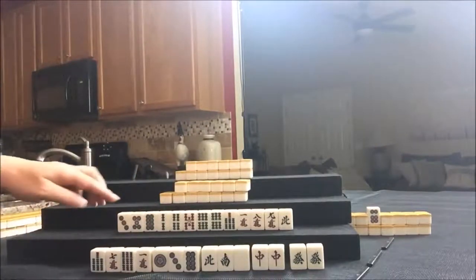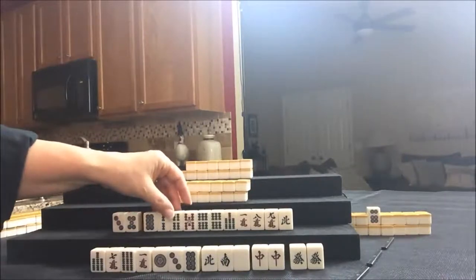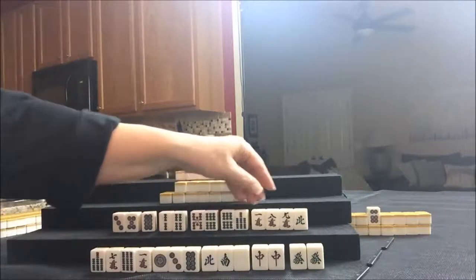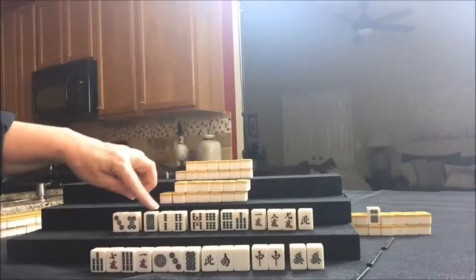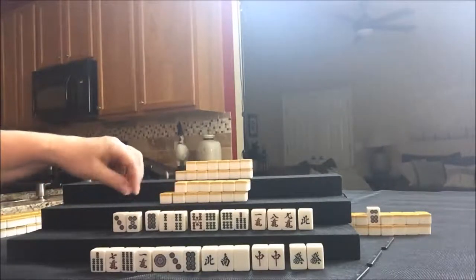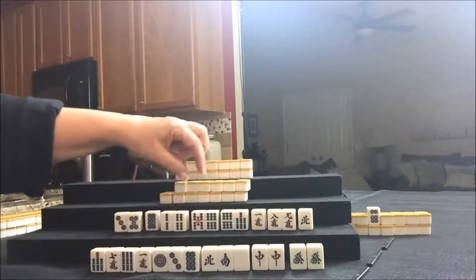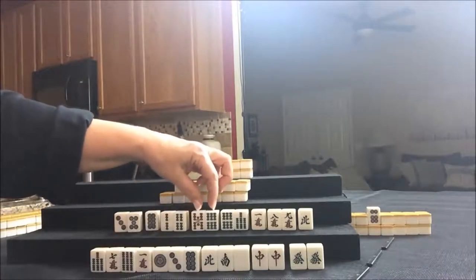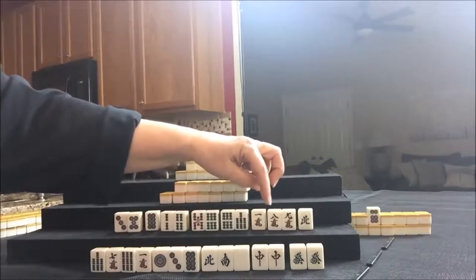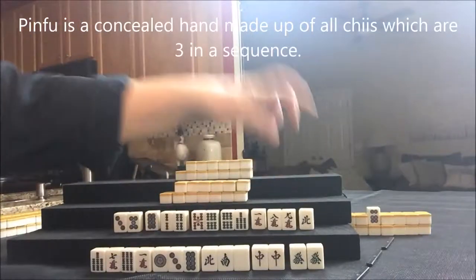No Dora so far. For this player, let's see if we can identify some blocks. Three, five — so this could be a potential Chi. That's a closed wait, meaning you need a four dot in the middle. Here's a two, four closed wait — we need a three bam. Then we have a side wait: five, six. Another side wait: six, seven. And then an edge wait: eight, nine — we need a seven crack in there. I think I would try for Pinfu here. Throw the North first.